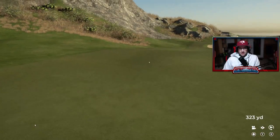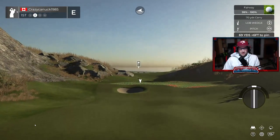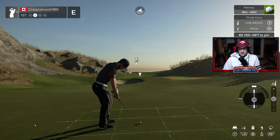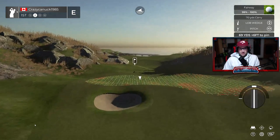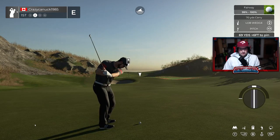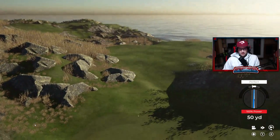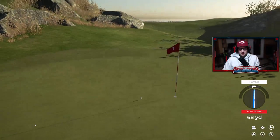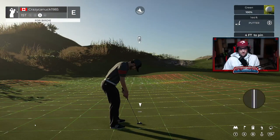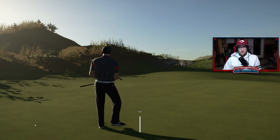We are off with a drive down the left center. If you put it there, you've got a pretty easy little pitch on — just under 70 yards. We got that perfect. Nestles up 4 feet from the pin. And that is how you play the first hole — with an opening birdie.